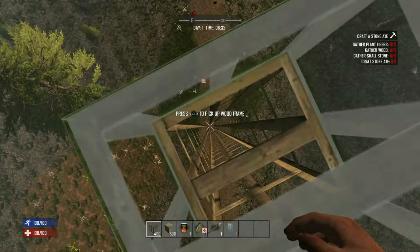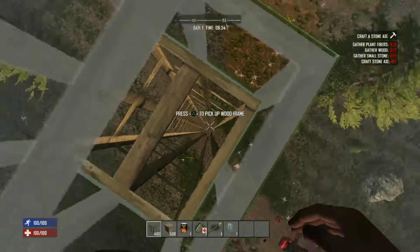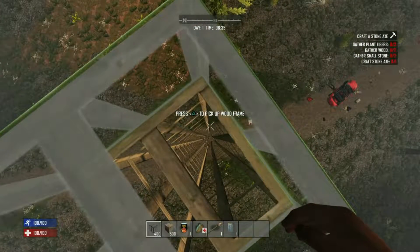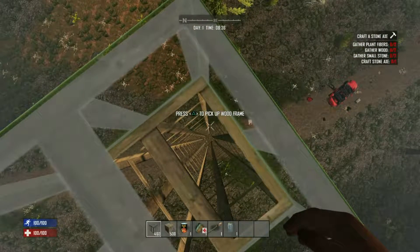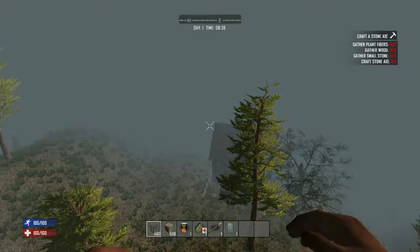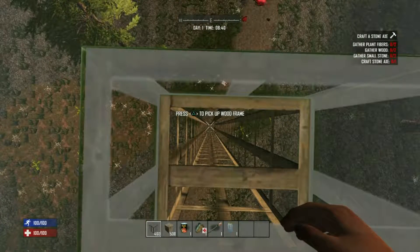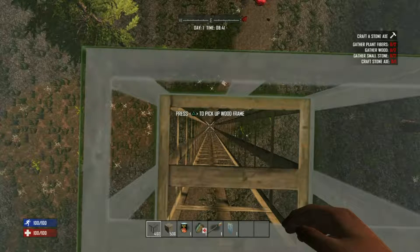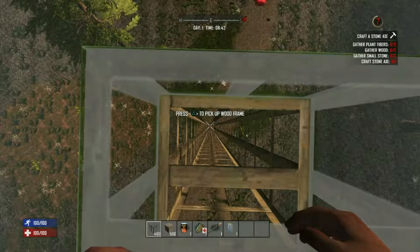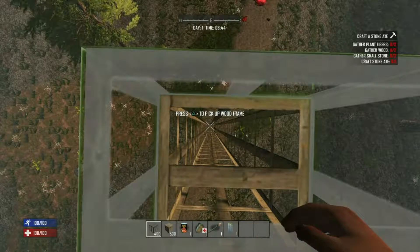Now I am 40 blocks up high right now and I don't have a hay bale down there, because I just want to show that I don't have any other cheats on or anything. I do have cheat mode on — I'm in creative mode. But I just want to show that I can in fact take fall damage. I'm not trying to cheat here. So I'm just gonna fall and prove that I can in fact die.